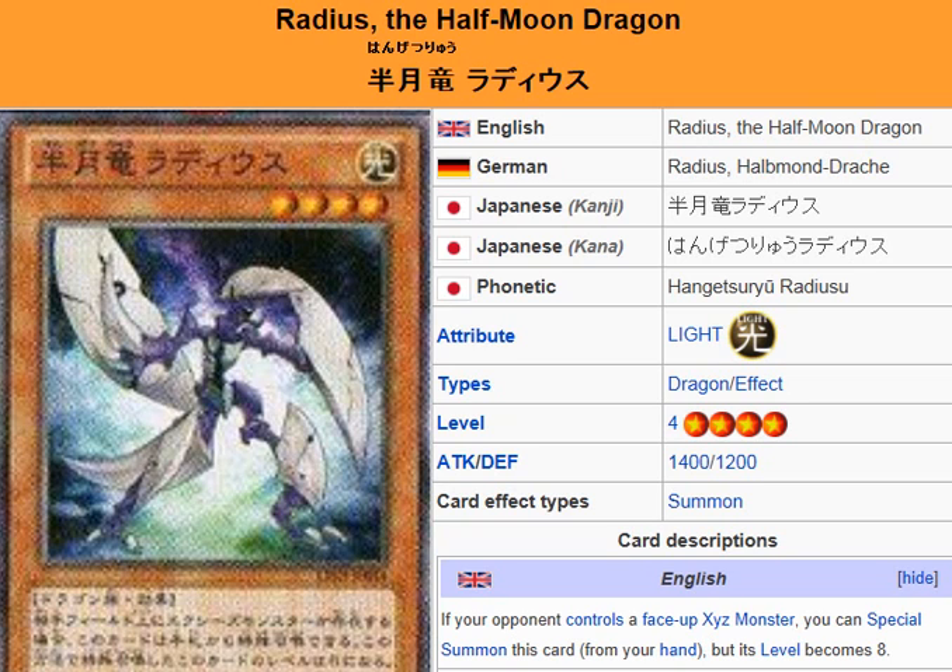What we're looking at here is Radius the Half Moon Dragon. It looks like a dragon with a bunch of shields on him, and I'm guessing once the shields all form together it makes one big moon or something — that's what I'm assuming, just based on the way it looks.